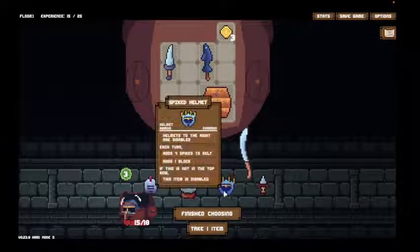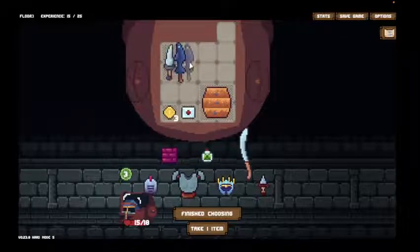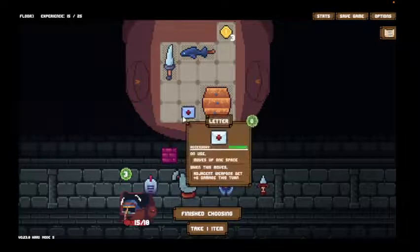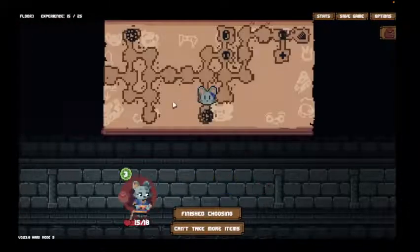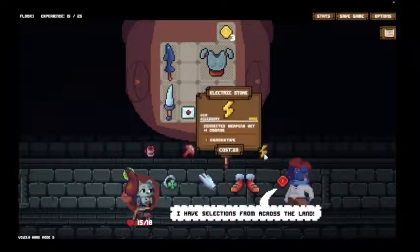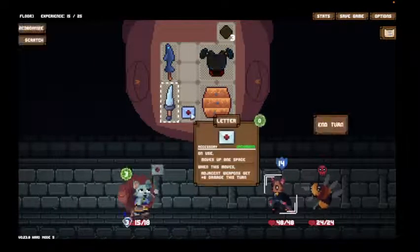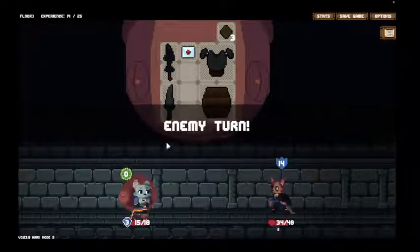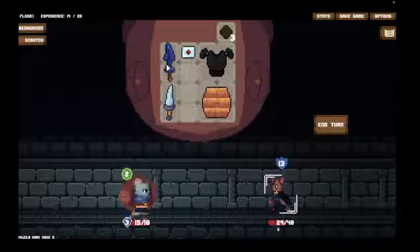Oh boy. I'm going to make this even harder for myself and not go spike builds. The spikes are just too overpowered. I'm going to grab the knight armor instead, I believe. The right gauntlet could be pretty good, especially with steel boots. There's a lot of good items at this shop and none of them are on sale. Just great. And start the poison early. Luckily, knight's armor buffs my rough buckler, so that's good to have.